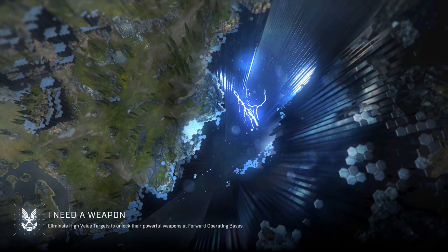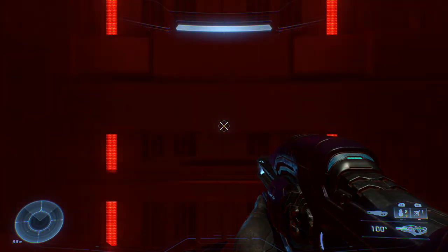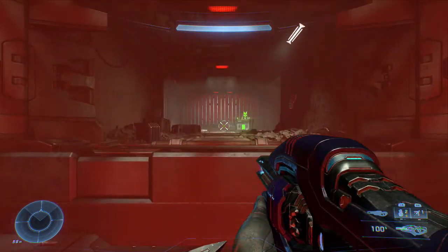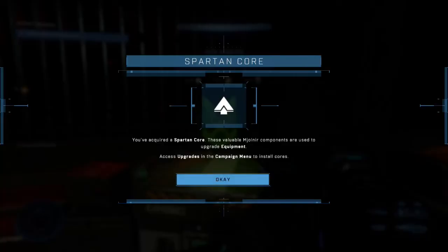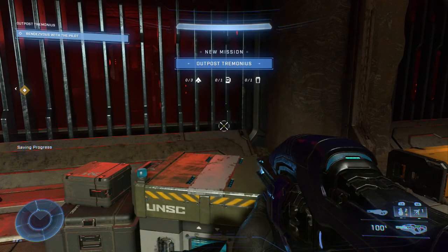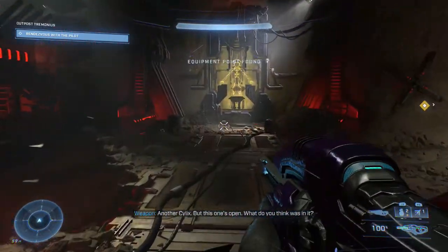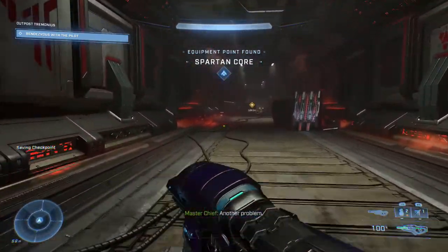Here we are getting ready to start the mission up. The first part of the mission is just fighting our way through some grunts and stuff to get to the outside. There's a Spartan Corps. I'm running this on easy, but it can be run on any level of difficulty — you just got to be a little bit more careful on the higher levels.